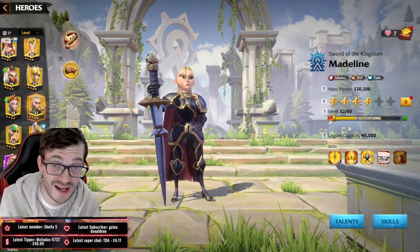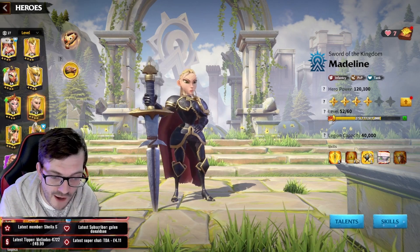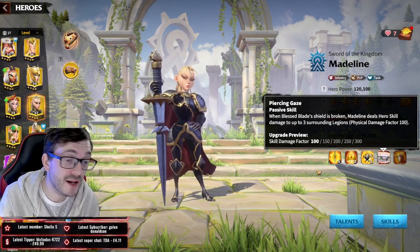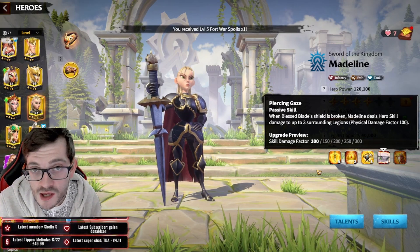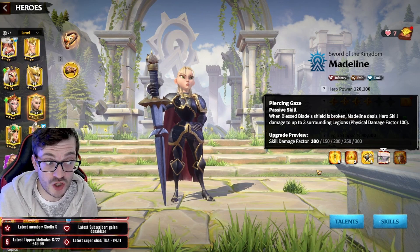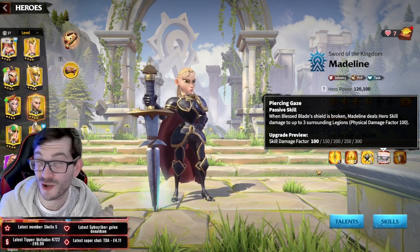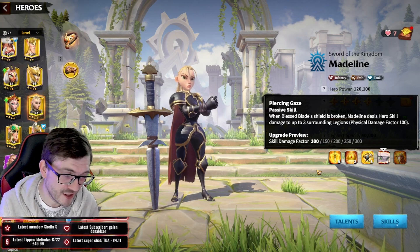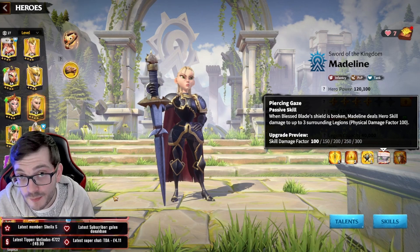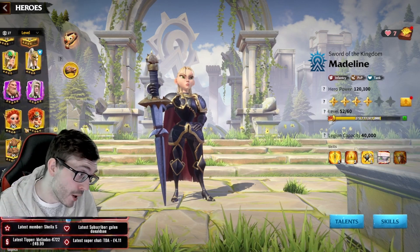If you went for Madeline and made her a 5-5-5-1 hero with your generation one tokens, you could be a mage player in PvP and then a tank player at behemoths. It's a really good combo because mages don't deal damage in behemoths - let's be honest. That flexibility is something you actually have as a mage player.